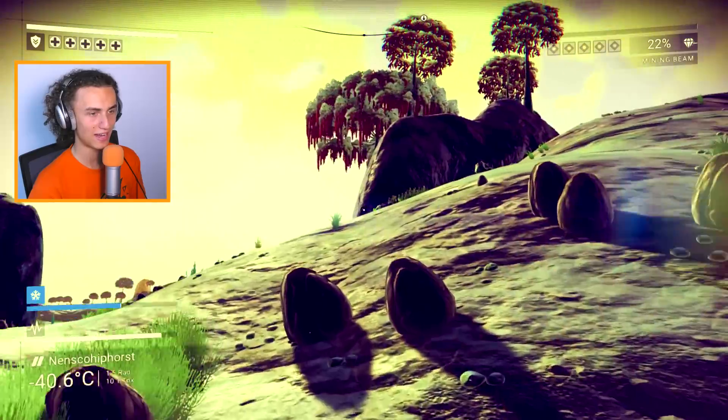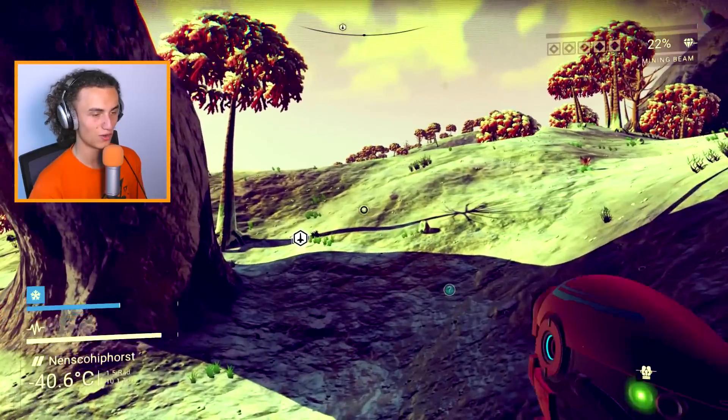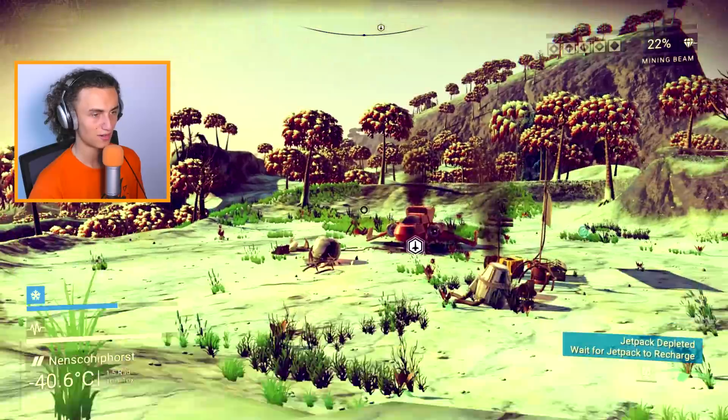They're onto us, Cops! So what you do is you melee hit and then jump, which makes you go a lot faster. There we go. So this is our ship, beautiful ship.